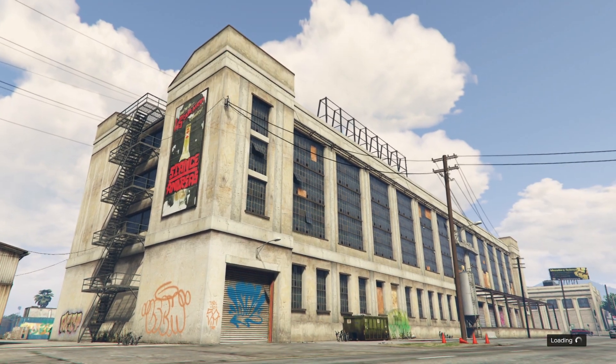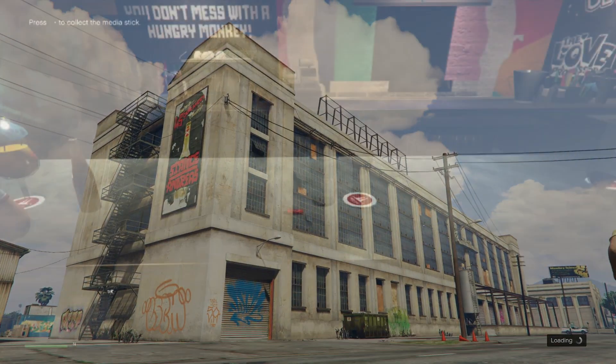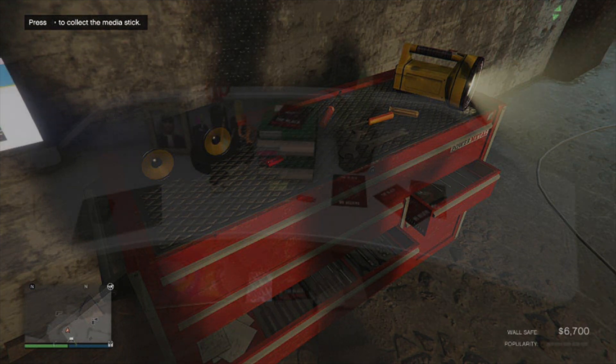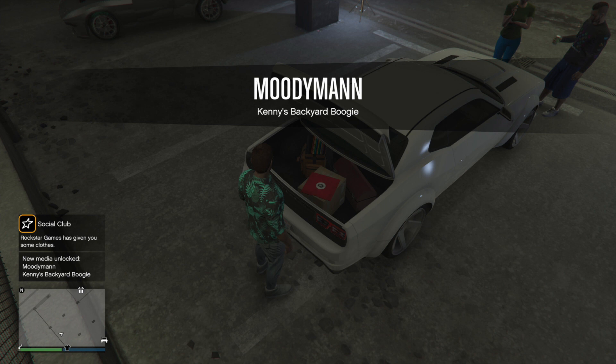Let's talk about where the music sticks are — a lot of people have been wondering where to find these media player collectibles. The first one can be found in your arcade. The second one is on a tool shed or power box inside the Los Santos car meet. The third is on your nightclub desk up in the office. The fourth is on the outside patio roof of the Diamond Casino and Resort. There's also a fifth hidden music stick in the trunk of Moody Man's car at the Los Santos car meet — just check if his car is there and open the trunk.